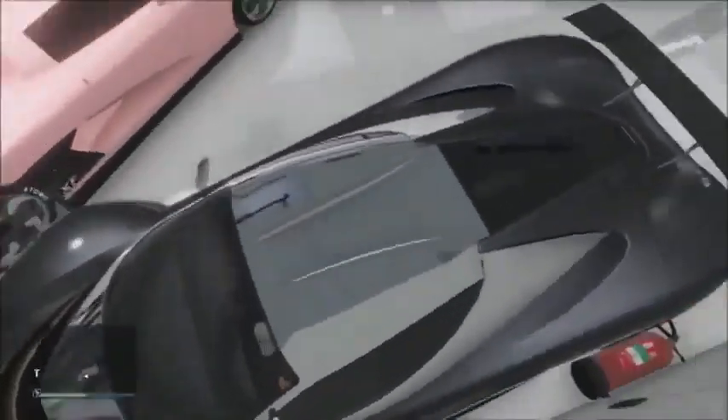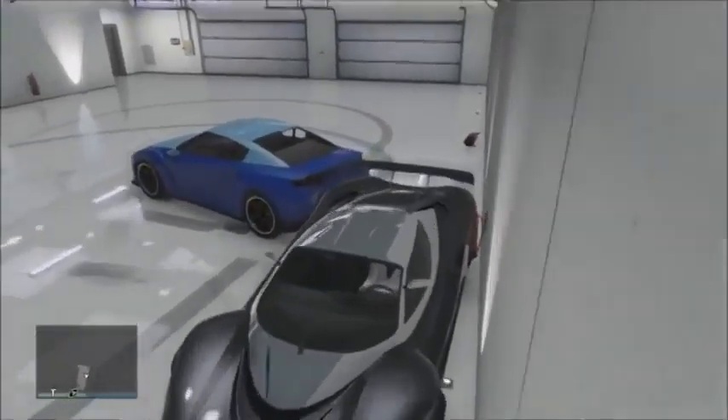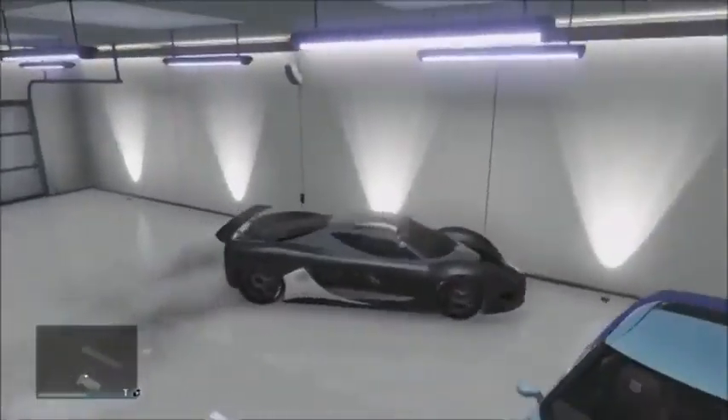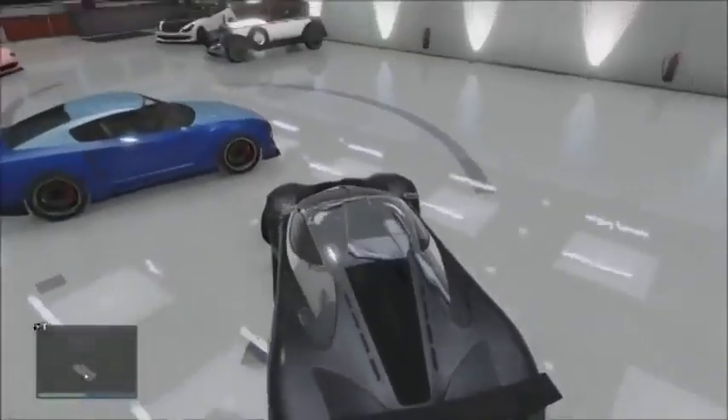This is very easy to do guys, pretty easy, and it's also a pretty cool trolling method. If you ask your friend to come into your garage, you can tell them to get in the passenger seat of the car, and as soon as you do this glitch...